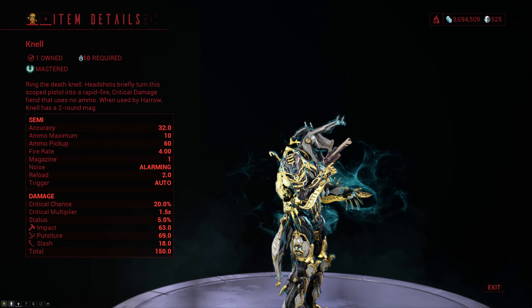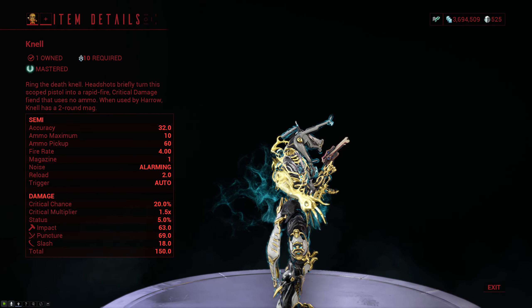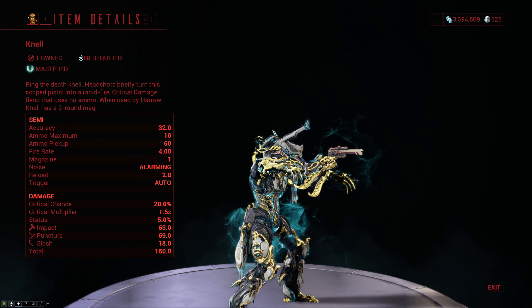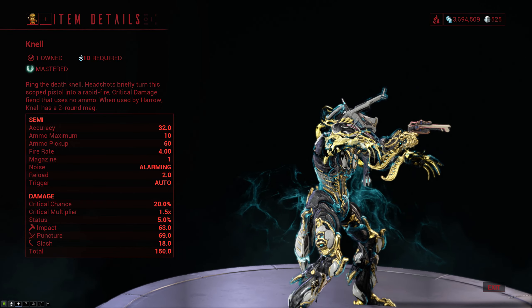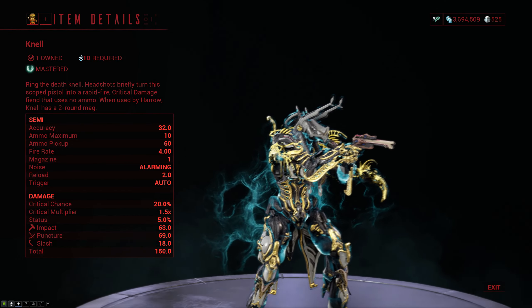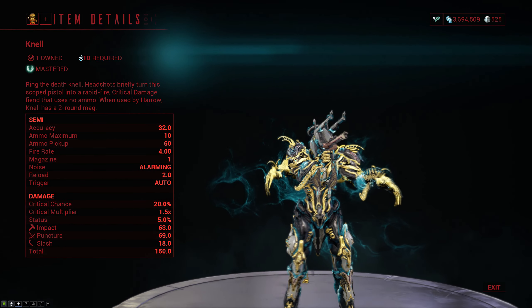The Nell is a secondary sniper pistol that requires at least mastery rank 10, and it does primarily puncture damage with a lot of impact still and then just a little bit of slash on the side. It comes in with a solid 20% crit chance, a below average 1.5 times crit multiplier, and a 5% status chance.